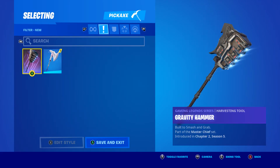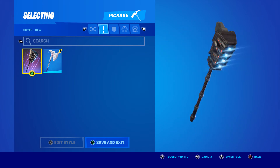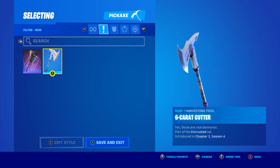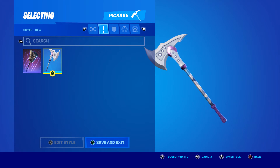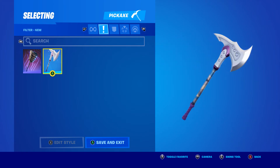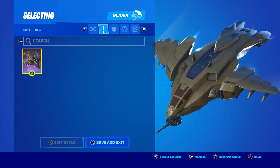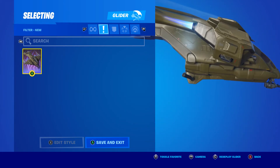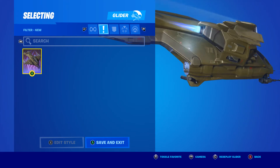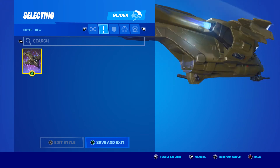Now for the pickaxes — we got the Gravity Hammer. Very cool. If you look closely, there's so much detail; I just don't know how to explain every single little piece of it. The six-cutter — I already said this one's really cool. It doesn't have too much detail, and that's the reason why it's really cool to me. And then for the Master Chief glider, the UNSC Pelican — it has a little gun on the front, it's basically like an airplane from a war, with jets on the back that look pretty cool. There's nothing too much about this glider.